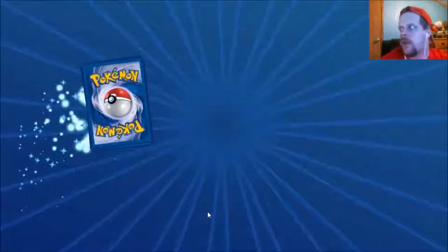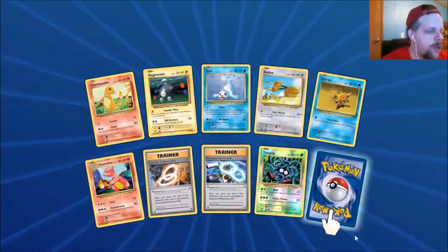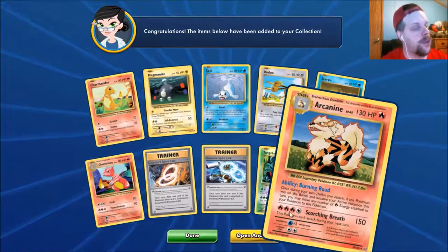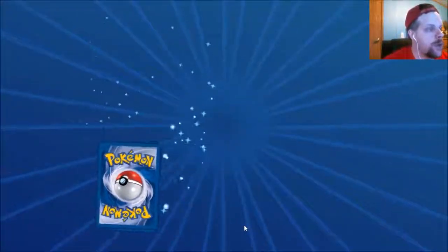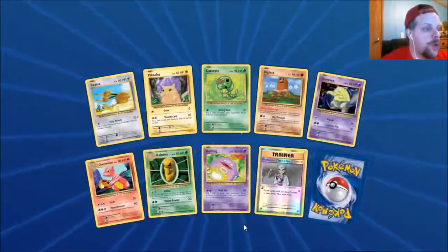I was looking through my Pokemon collection — I have two Secret Rares. I have the Lucario and the Versus Secret, from Breakthrough I believe. That Versus Secret is a pretty penny card. So I have two Secret Rares in my collection. I actually have more Secret Rares in Yu-Gi-Oh.